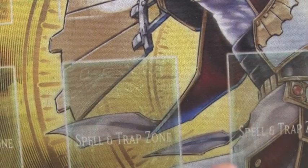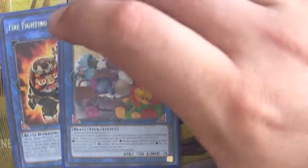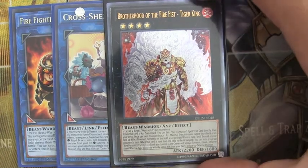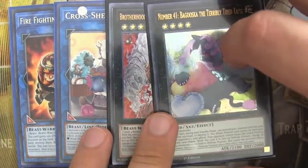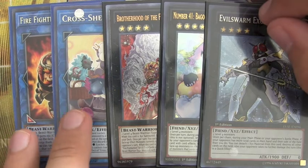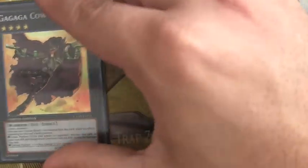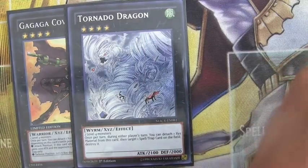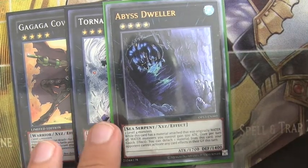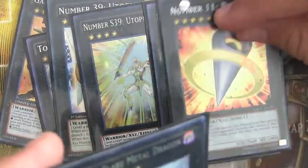The rest of the extra deck is mostly flexible. I run Dharmadog because it pops back row, Cross Sheep to potentially extend further, one Tiger King to search Fire Formation spell-traps, one Baguska as a good rank 4, Excite Knight, one Gagaga Cowboy, one Tornado Dragon, and one Abyss Dweller — though that one isn't in a black sleeve because I just pulled a beautiful Ultra Rare yesterday. We also run the Utopia of the Lightning package.